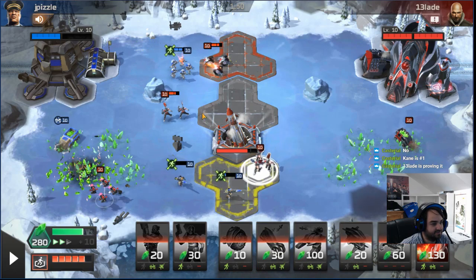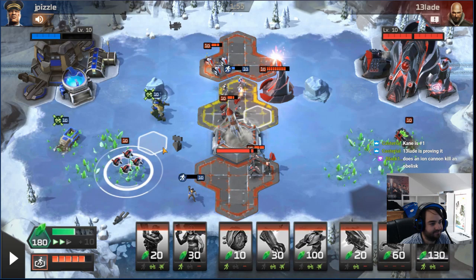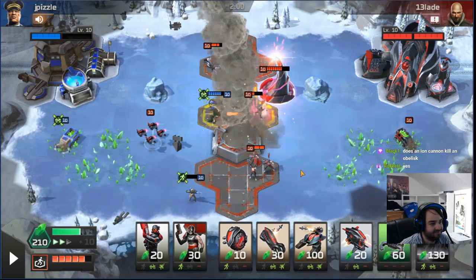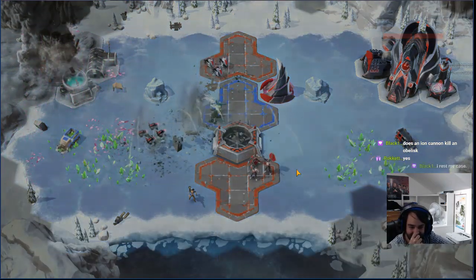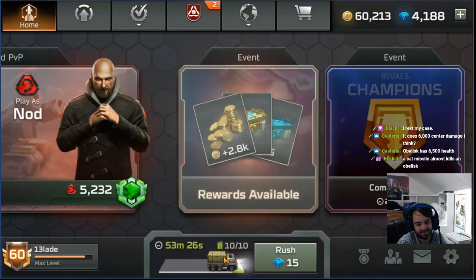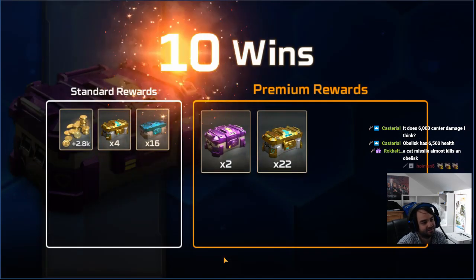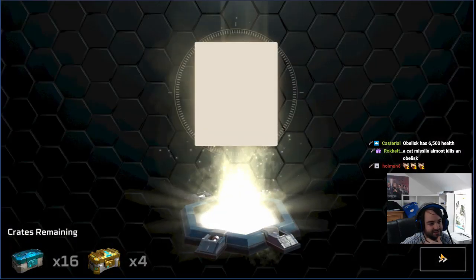It doesn't look like we're going to see much action from the Kane tower. Oh, a wolverine — nice, nice, nice! Let's make obelisk — maybe kill the wolverine with the obelisk before the game ends. Nope, doesn't even kill it in one shot. Well there you go guys — couldn't make Kane good. I think one game it was decent-ish where it killed like two stealth tanks, but that was about it. Don't buy premium on this event and don't play Kane — Kane is just terrible, needs a lot of buffs.